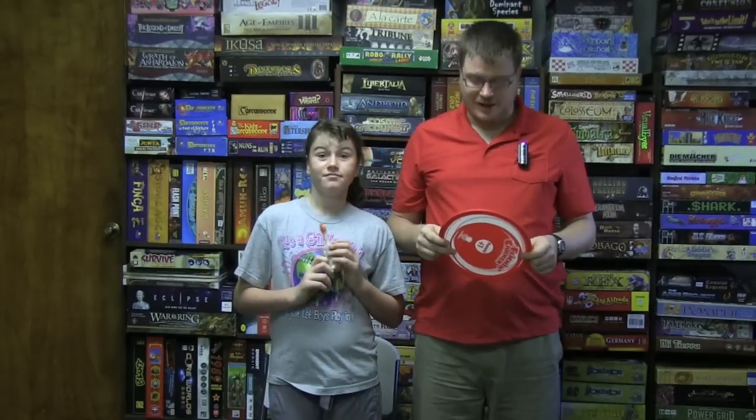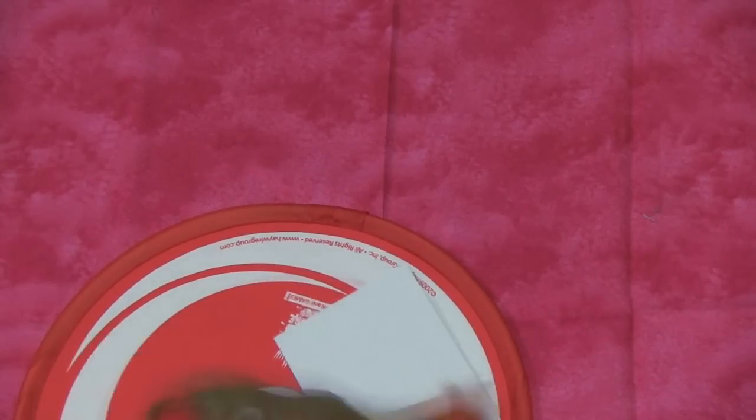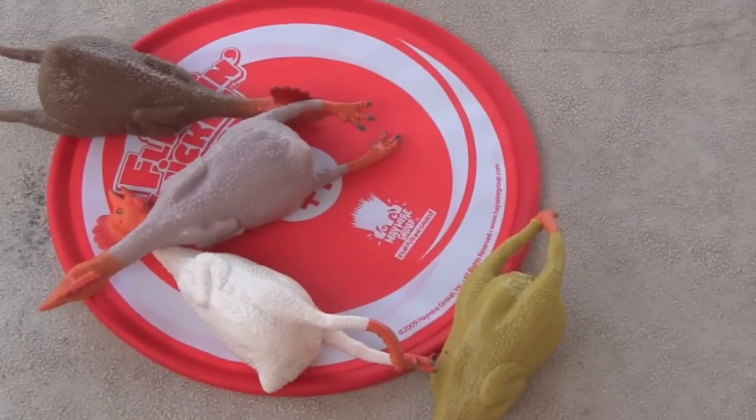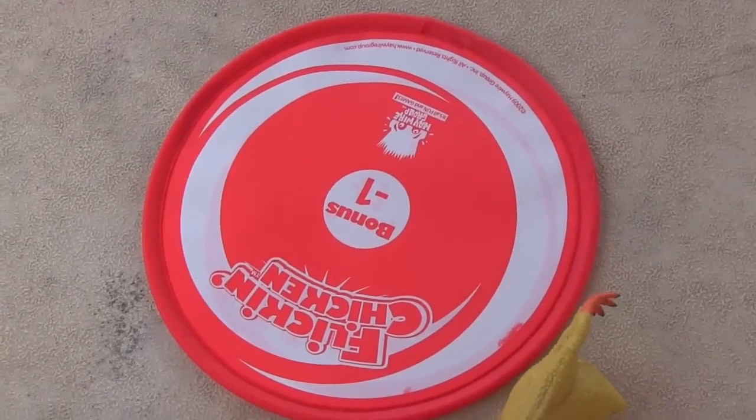Let's take a look at this game, Flickin' Chicken. The contents of Flickin' Chicken are right here. You can see there's a bunch of rubber chickens, and then we have basically a Frisbee here, which has a plus one penalty on one side and a minus one on the other side. So each player gets a chicken, and the game will begin.